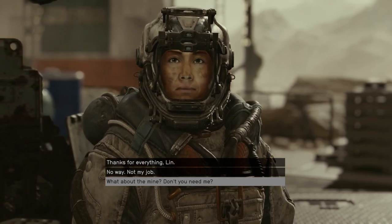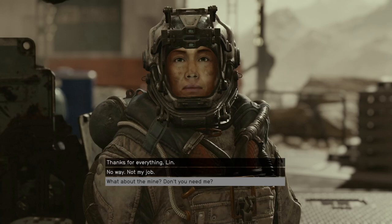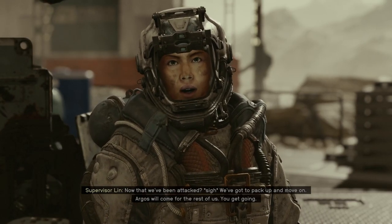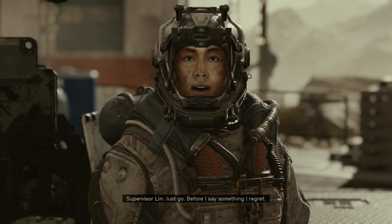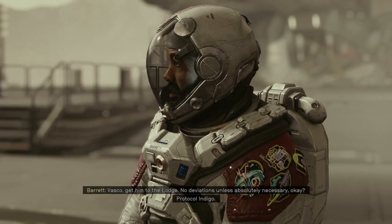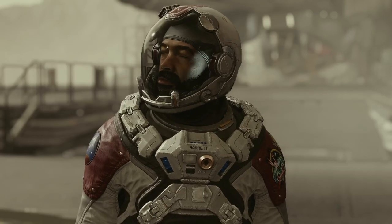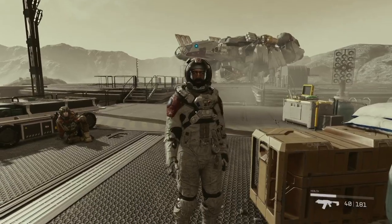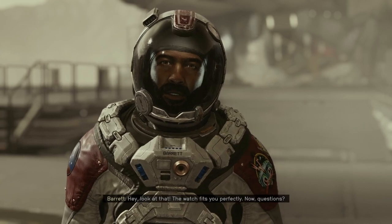No, wait — what about my job? What about the mine? Don't you need me? Now that we've been attacked, we've got to pack up and move on. Argos will come for the rest of us. You get going. OK, thanks for everything, Lynn. Just go — before I say something I regret. I'm sorry I doubted you. Well, none of that's settled. Vasco, get him to the lodge — no deviations unless absolutely necessary. Protocol Indigo. Oh hey, take this — you'll find it very useful out there, and it even tells the time. Oh, the clock! I wanted this one with the special edition of the game, but they ran out quickly.